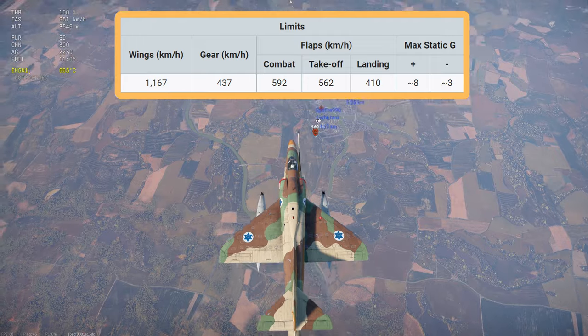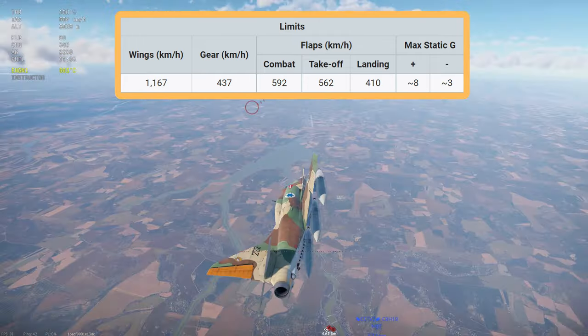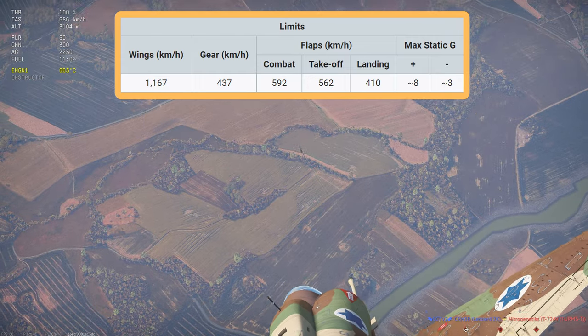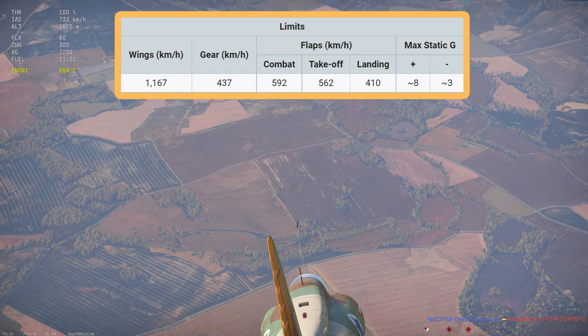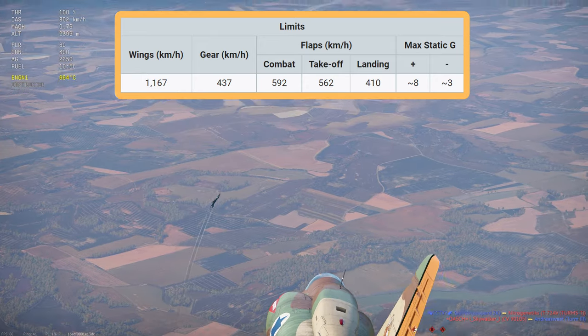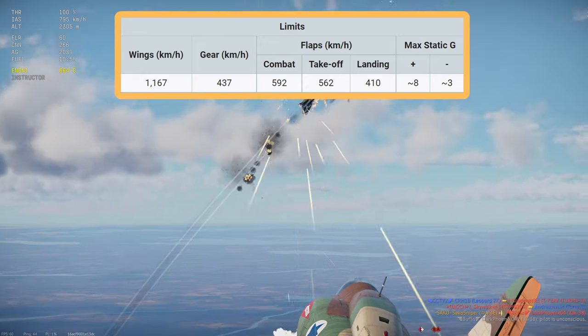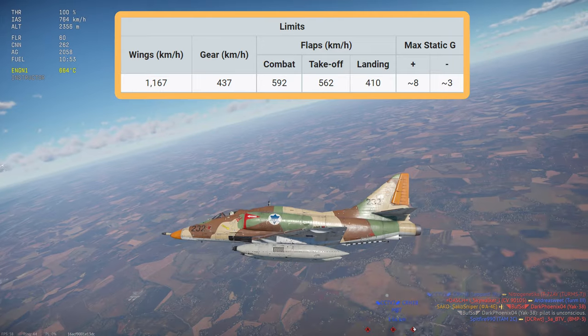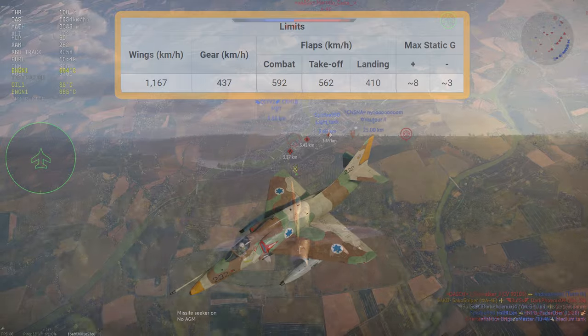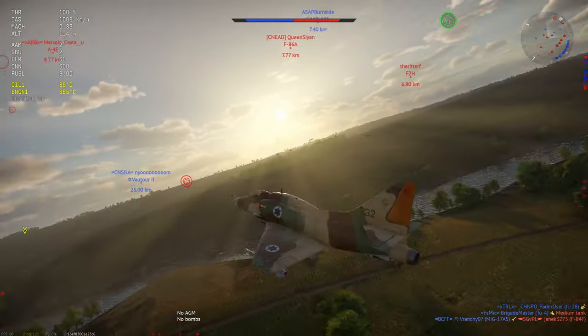You can only pull 3 degrees of negative G as well. The wings will rip at 1,167 kph, and the gear at 437 kph. The combat flaps can be used at nearly 600 kph, and the takeoff and combat flap speeds are basically the same, so you can get quite a good turn rate using your combat flaps. But enough about performance — let's move on to the weaponry.